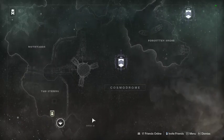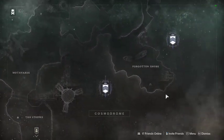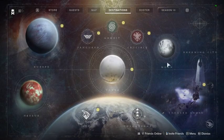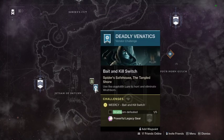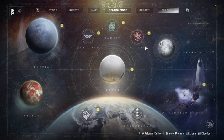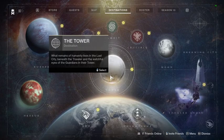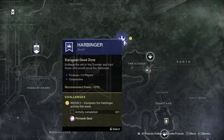Devil's Lair is now on the map. There's no Fallen SABER yet because there was a bug they're fixing. You have legacy content like the Wrathborn stuff, and of course the Harbinger mission is still here — you can still get your Hawkmoon rolls while also getting pinnacle gear.